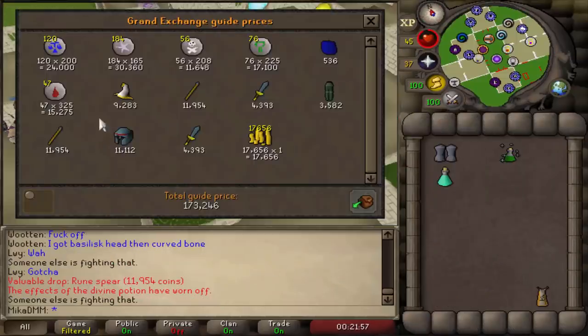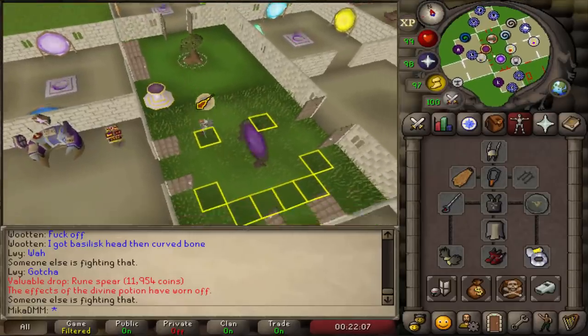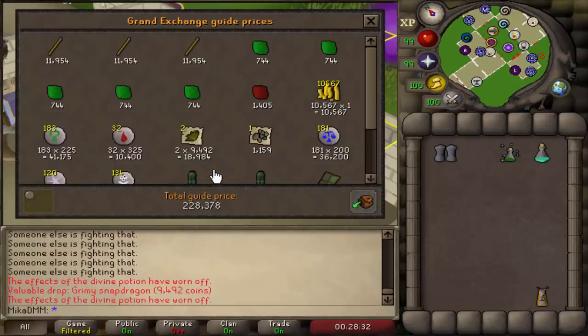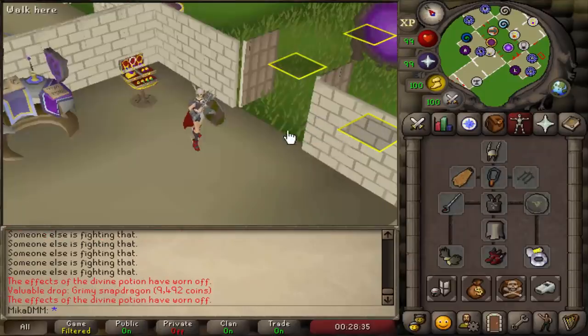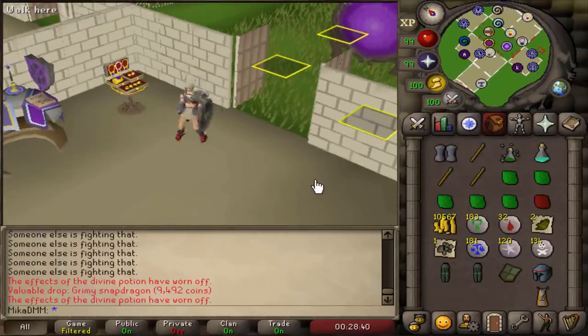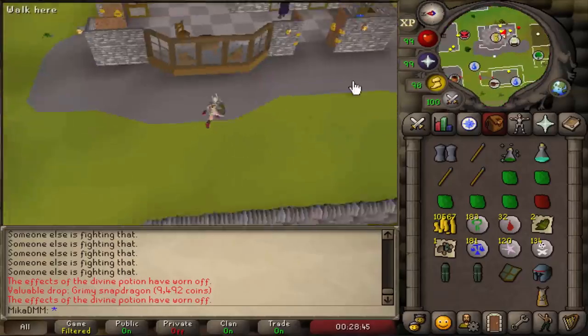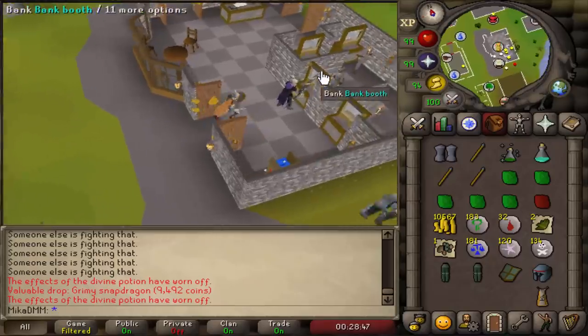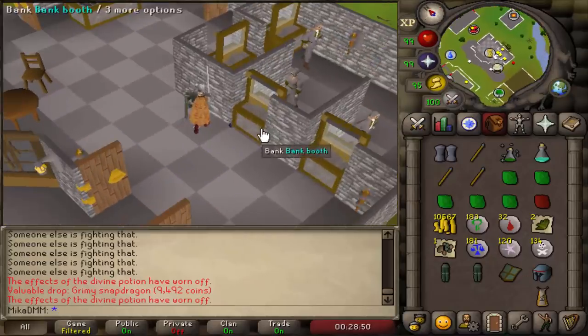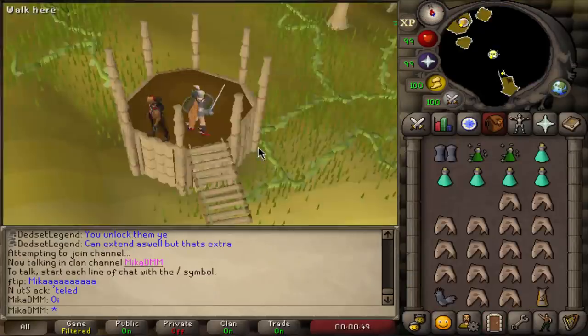Trip number one completed — the area is very crowded with people. We got 173k in about 35 minutes, nothing too special. We've killed 43 Basilisks so far. 230k from the next trip. It appears that the jaw drop rate is much, much lower if you're not on Slayer task. So we're going to see if there's anything we can do — we're gonna go ahead and speak to Duradel and see if we can unlock Basilisks.